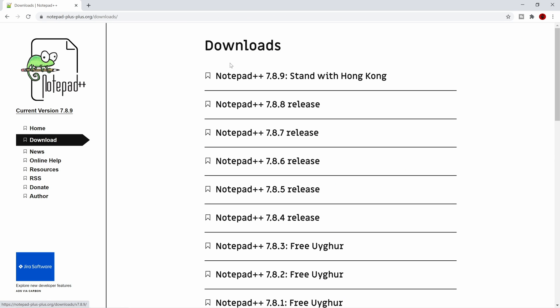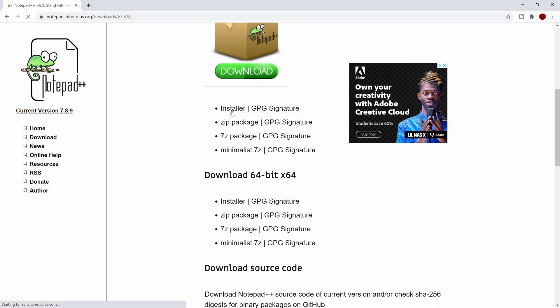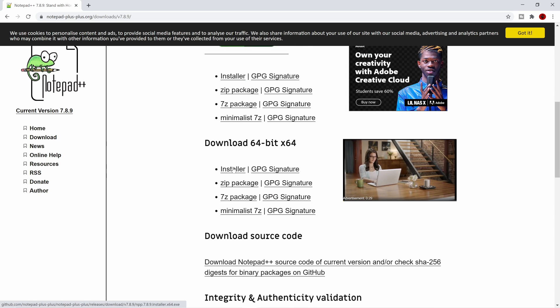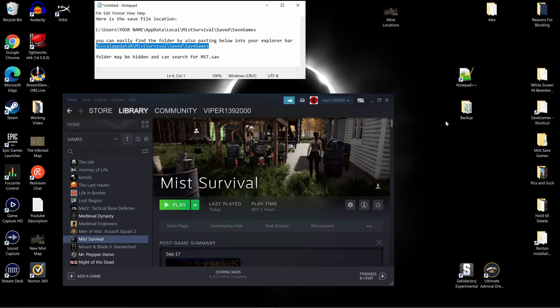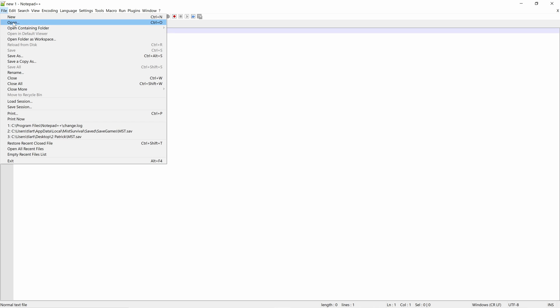So you go to Downloads, I went ahead and got the newest one. I went down and got the 64-bit one and hit the installer — it downloaded it, I installed it. Once it's installed you'll have a little icon. You hit it, and then you're going to go to File and then Open.